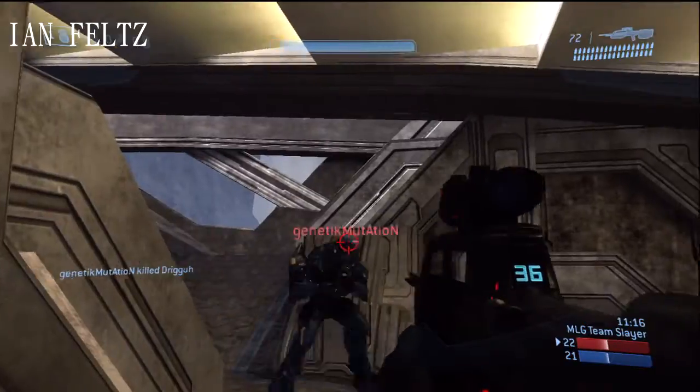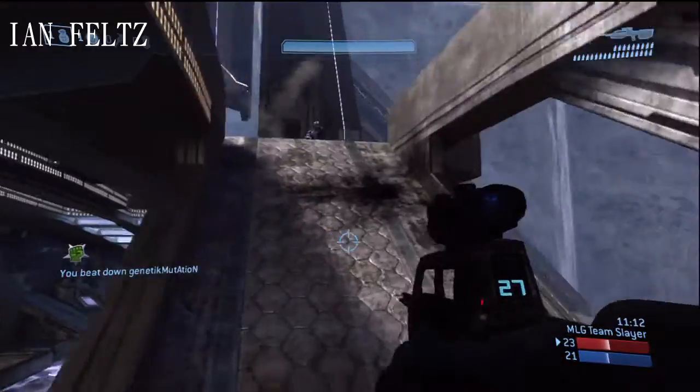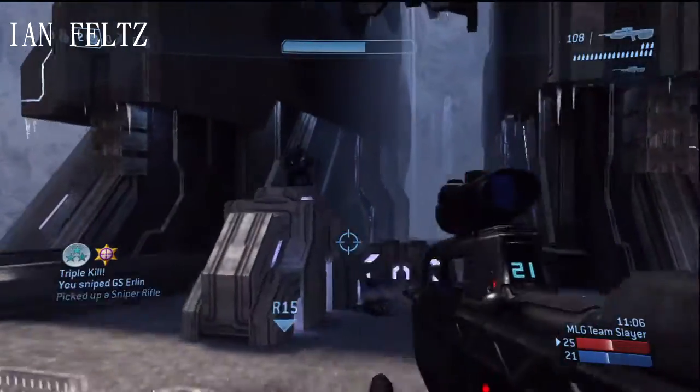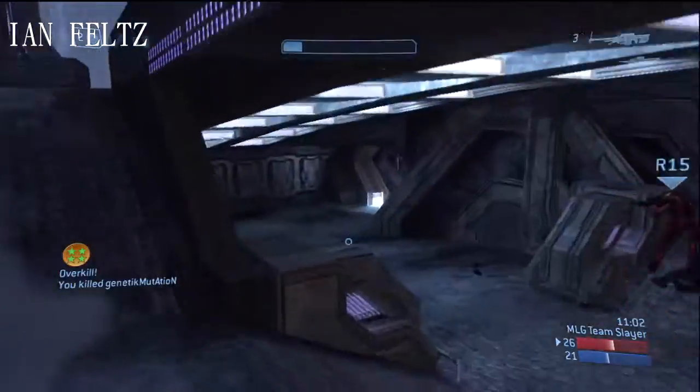Now we have Ian Feltz at your number 9 play, playing on Narrows as well. Picking up the beatdown on the dinosaur, made top right — there's a double kill. Bringing out the sniper from his backpack, there's the headshot for the triple kill, dropping the nade, cleaning it up, picking up the overkill. That's why it's your number 9 play.